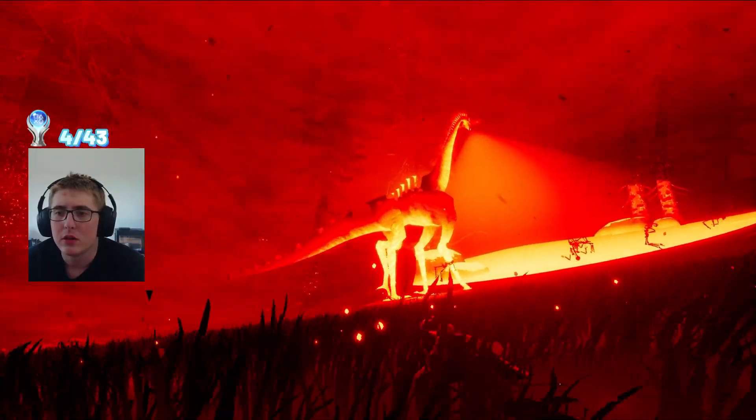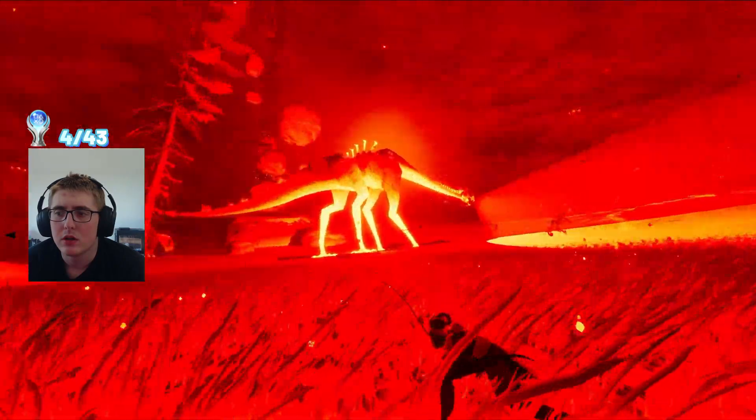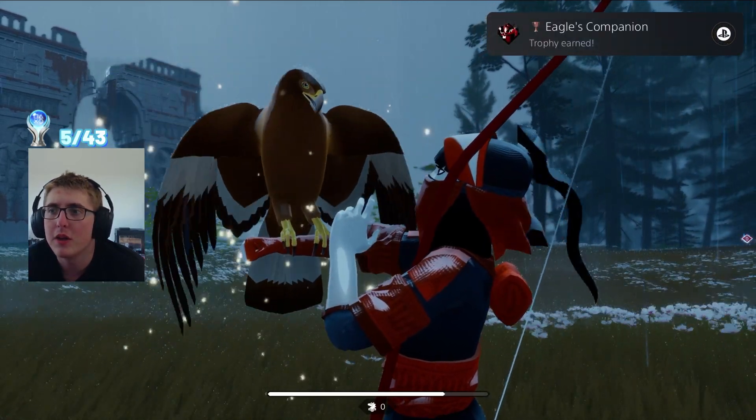In the game, there are these storm encounters, which are stealth missions where you have to avoid the boss of the area. After either surviving it or getting caught, we have to pet the eagle. And after we pet the eagle four times and restore its power, we get the Eagle's Companion trophy.